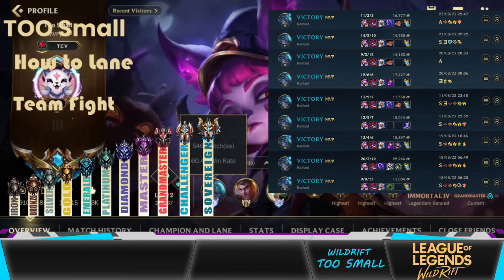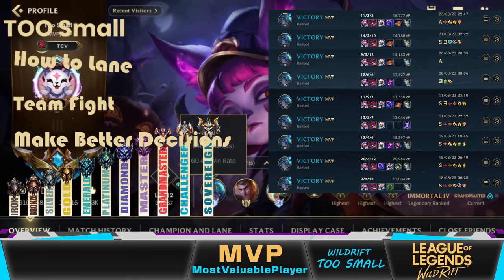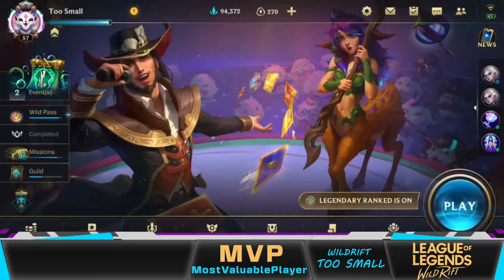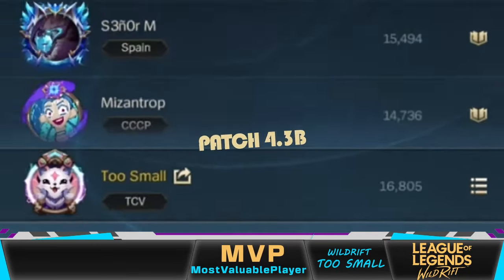And that's precisely what I'm gonna tell you in this video. I'll show you how to play the laning phase and what you should do in team fights. I will walk you through my thought process during the gameplay to show you how challengers make their decisions and why they made them. But before all that, let me show you the best Vex build and runes for the current patch, 4.3b.